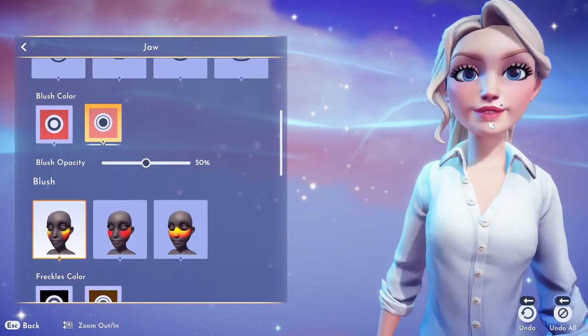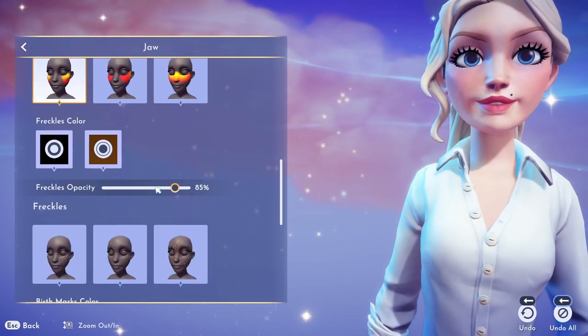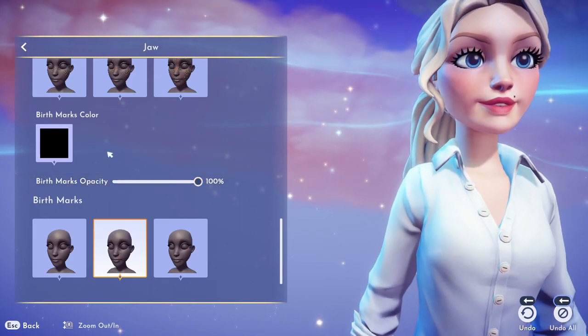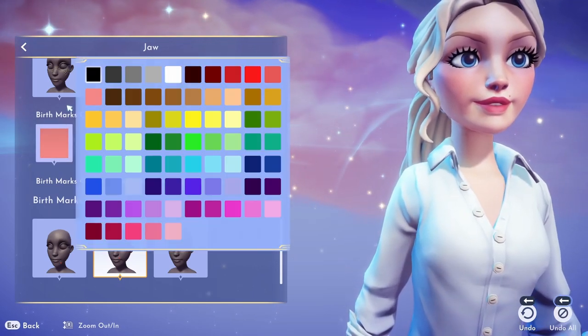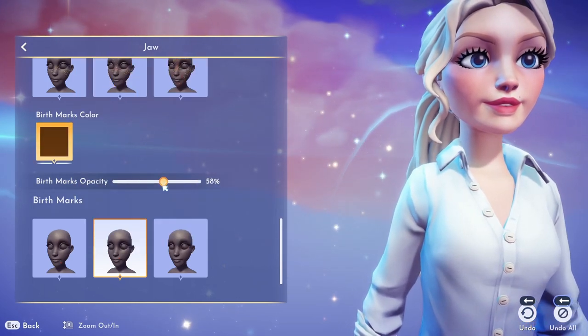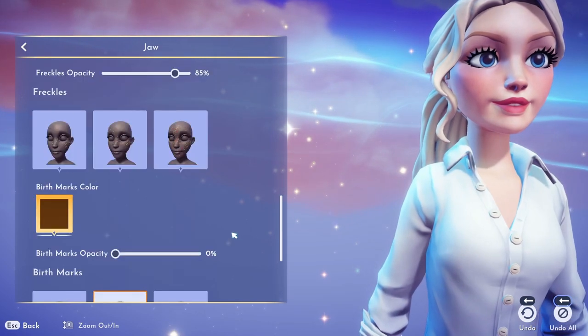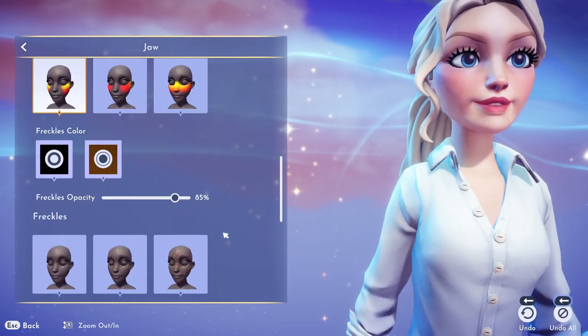You can also do freckles and birthmarks. While I love the birthmark she's wearing — it's giving Marilyn Monroe — that's not something I wanted on my character, so I turned the opacity down. You can actually just click it to remove it.